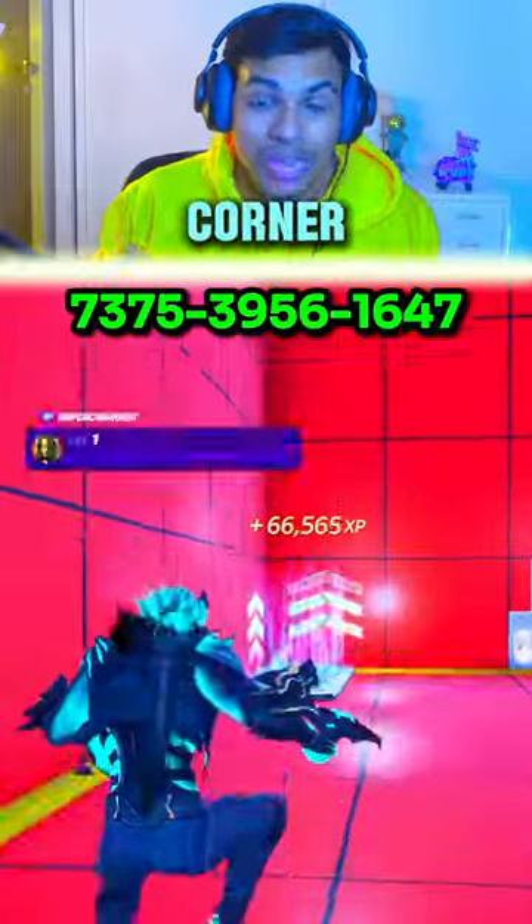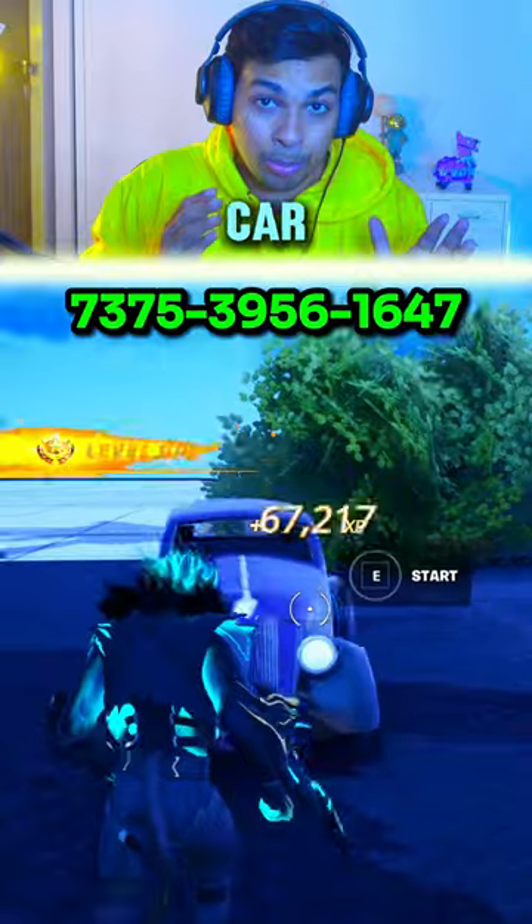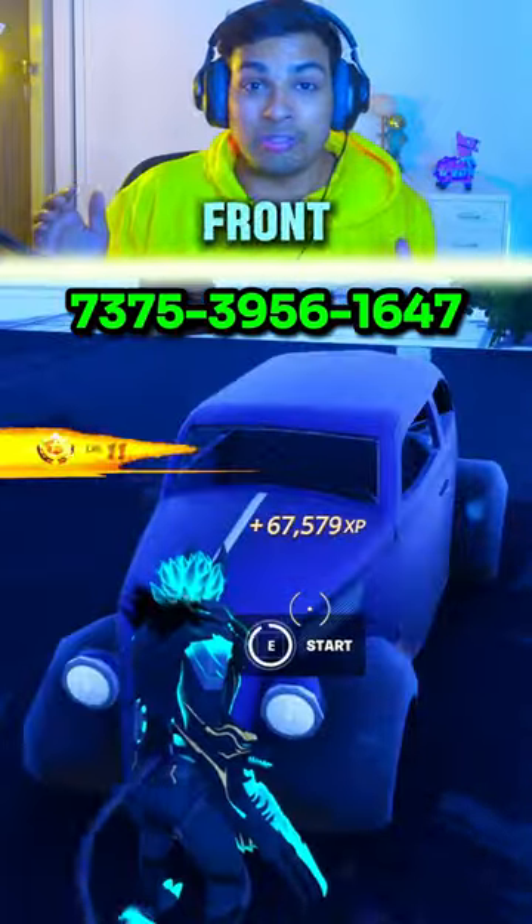Go to the corner and walk over to the vents, take the vents, go to the corner, and do an emote. You'll see the purple car — it's tracked with a secret button which is in the front.